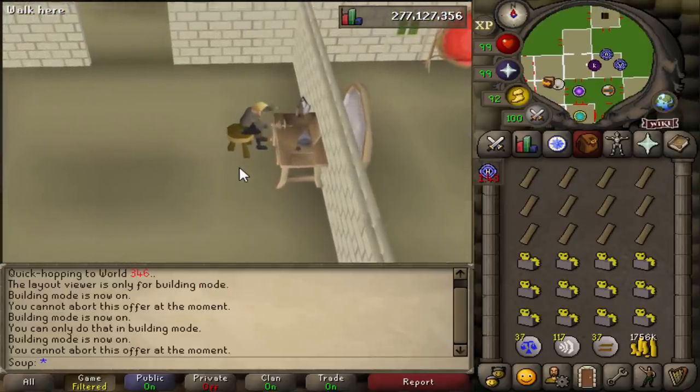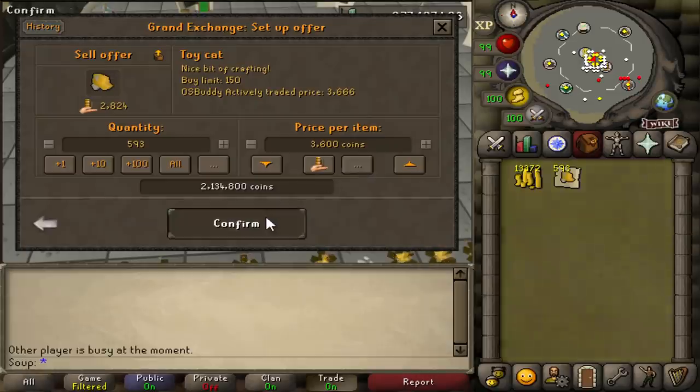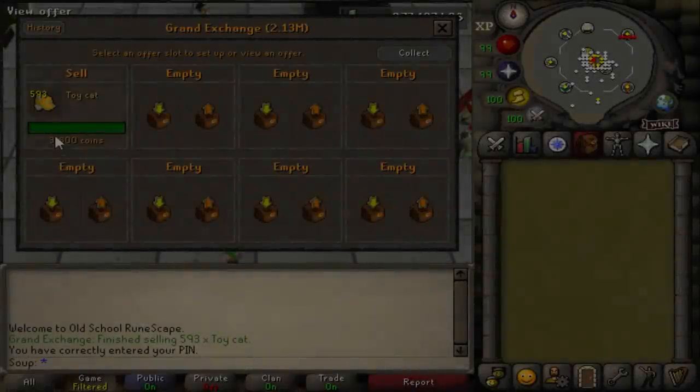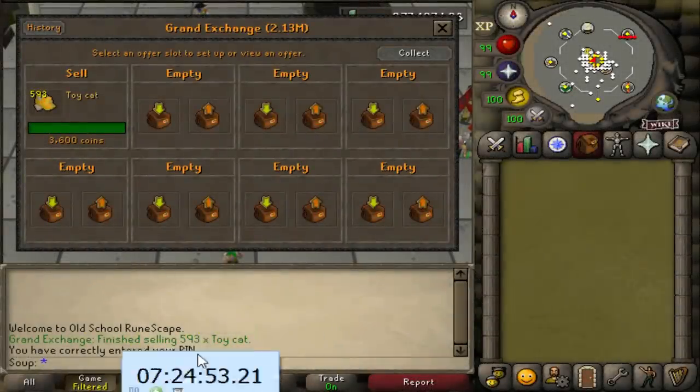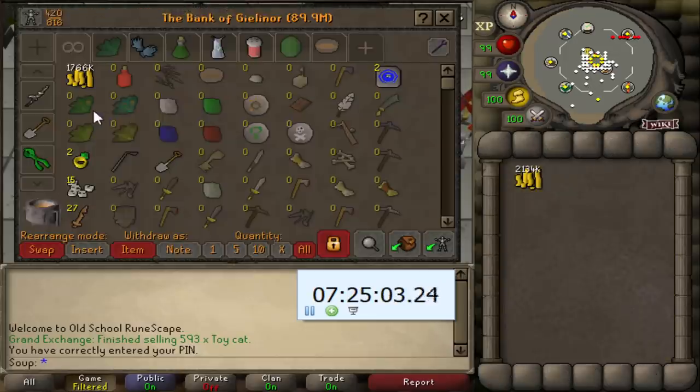A little less than one hour later, we've got 595 toy cats and 5 toy mice, which I accidentally made. It's my bedtime, so I'm going to leave all these cats in the GE overnight and hope they sell. Good morning, everyone — I've woken up to a fantastic sight. All of my toy cats have sold for 3,600 GP each, making us a total of 2,134,000 GP. We spent 590k on supplies, which means we profited 1.5 million GP. That is by far some of the best profit I've ever made testing any unusual moneymaker. Our cash stack is now 3.9 million GP — we're almost there.